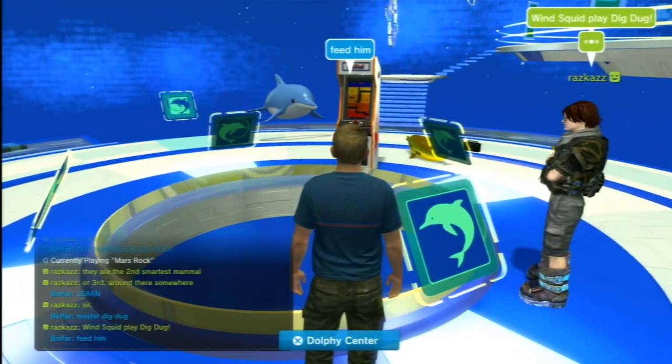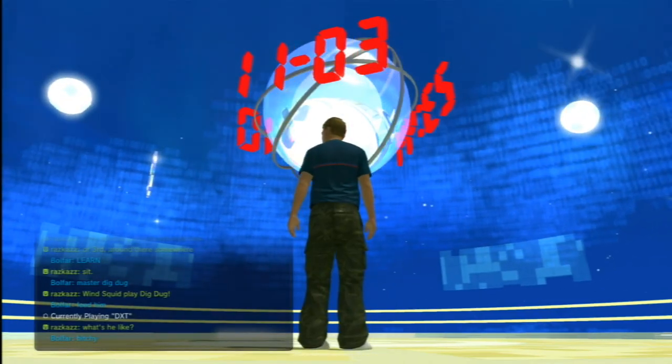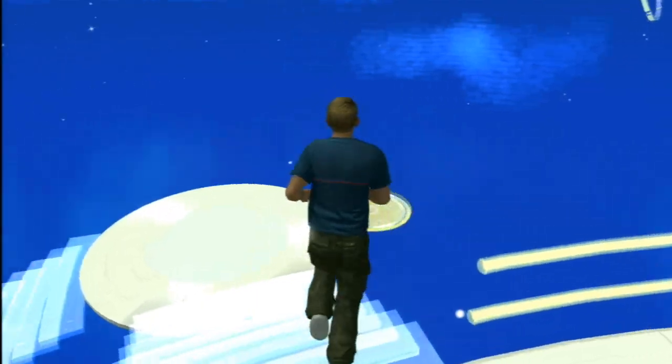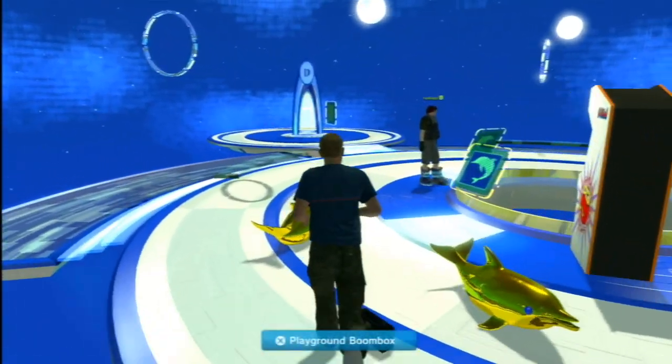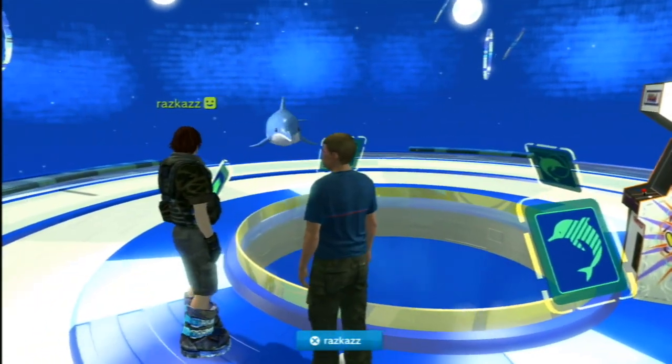Because once Wind Squid grows, he's ready to be customized and compete in some races, and cheat. If he masters Dig Dug like I'm training him, he should be able to explode other dolphins by shoving a bike pump into their blowhole.